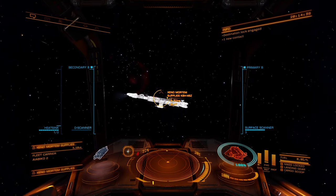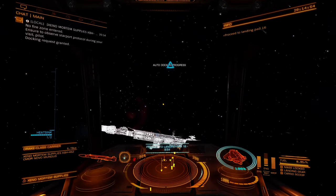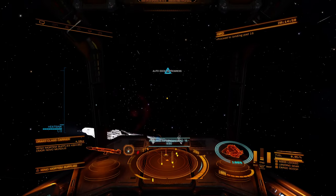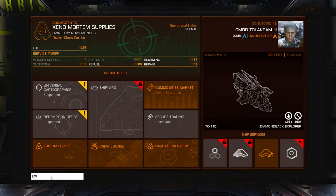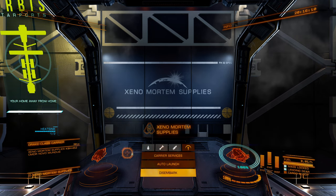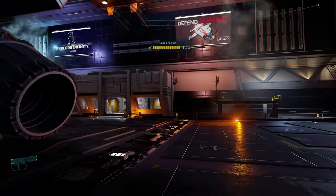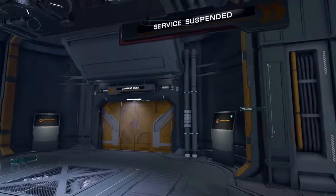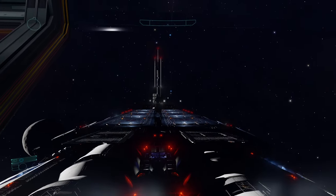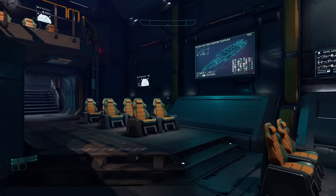There's a fleet carrier — I can dock here. Cool. I couldn't dock at the first one I tried; you never know why. Could be they didn't pay for it, or it's docking for friends only. You can now disembark inside the carrier — you get your custom name on it. 'Xenomortem Supplies' — these are all player run. It takes gazillions to buy one. But yeah, look at this. Any stores? Service suspended. So this has been my experience with fleet carriers — it sounds like a great idea but every time I try to use one, the service has been suspended.